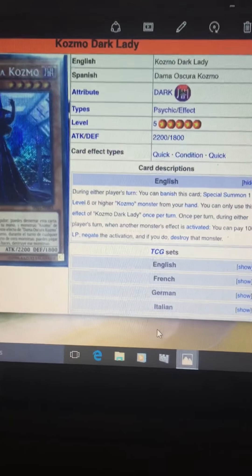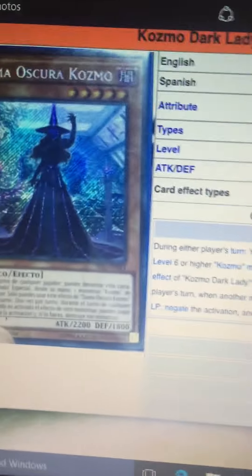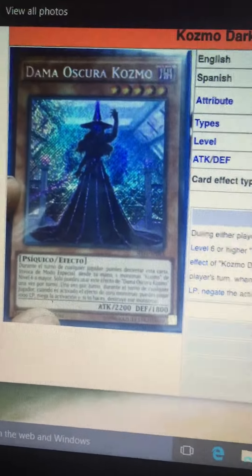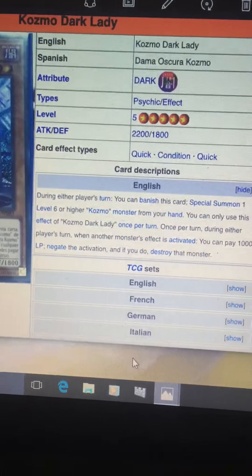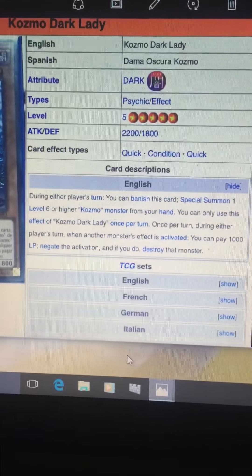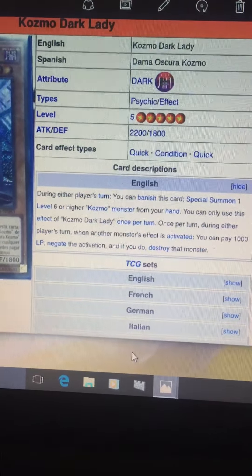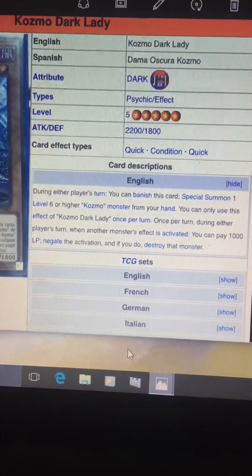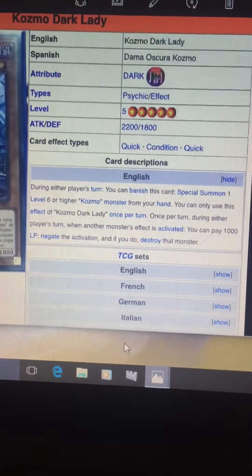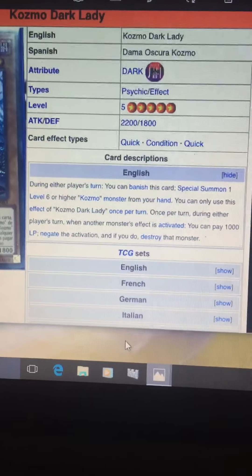Next card: Cosmo Dark Lady. It's a level 5 pilot, it's dark and it's a psychic. The art looks pretty good. It's a dark beta for the deck. Obviously it has the same pilot effect — you can banish this card during your opponent's turn to special summon a level 6 or higher Cosmo Monster from your hand. You can only use this effect of Cosmo Dark Lady once per turn. Its actual effect is: once per turn during your opponent's turn, when another monster effect is activated, you can pay 1000 life points to negate the activation and, if you do, destroy that monster.